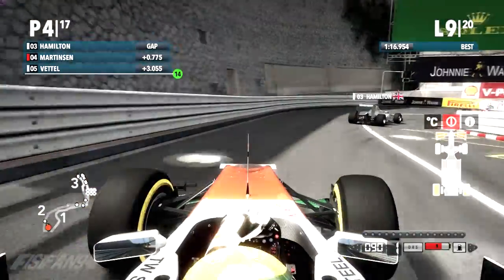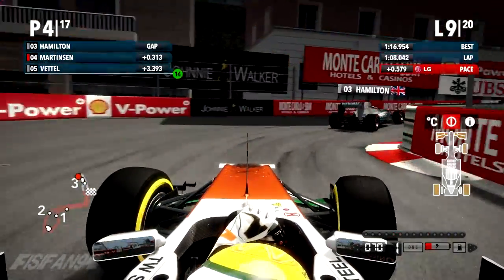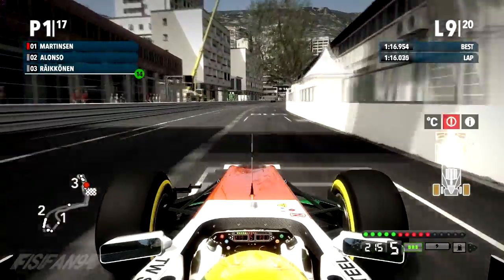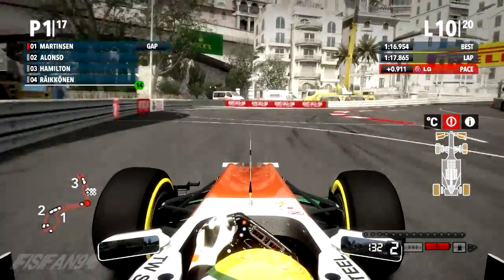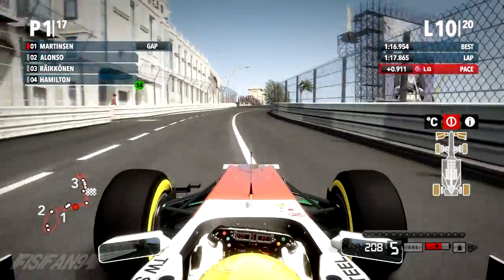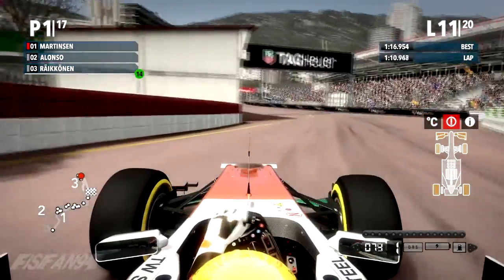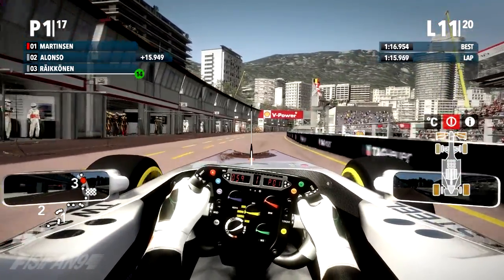Coming towards lap 9, still keeping on the gearbox of Lewis Hamilton and Kimi Raikkonen — and they both go into the pit lane. Very interesting indeed. I now have one lap to try and maybe jump them in the pits. I'm going to need a great in-lap to make that happen. Fernando Alonso, the race leader, has also gone into the pits, which means I'm temporarily in the lead for at least this one lap. My glory lap — now let's go into the pit lane and hope the crew is on the ball.